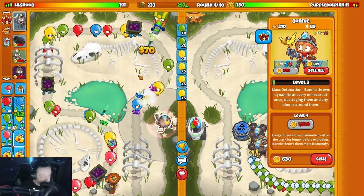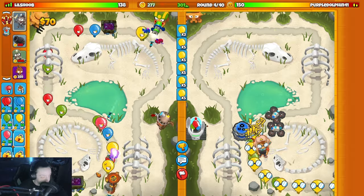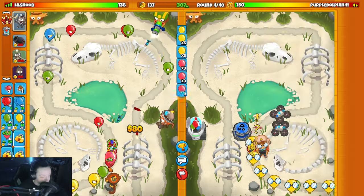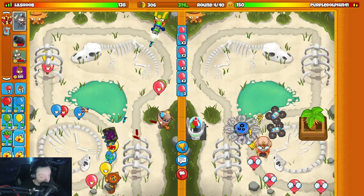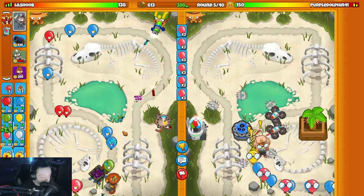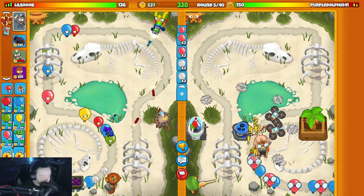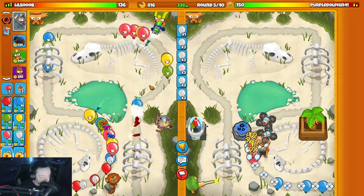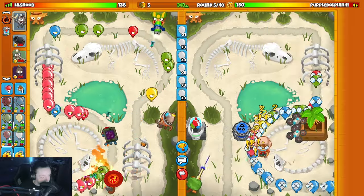I forgot my farmer and the strat just went downhill really bad - I started off pretty horribly. Upgrade my Bonnie again. Need a wall of fire up in the front, that's the plan. He went for a farm. White blooms are going to be an issue. Pop the mine carts. Need a wall of fire - there we go, now we should be fine.